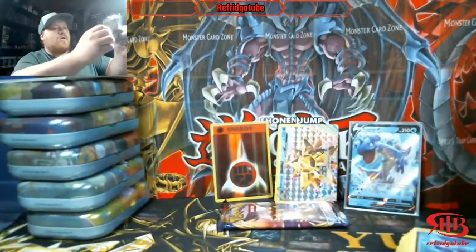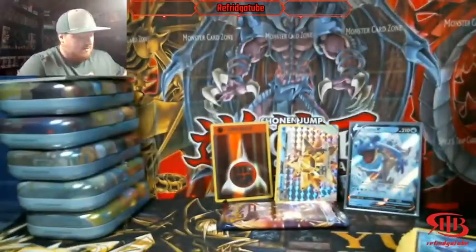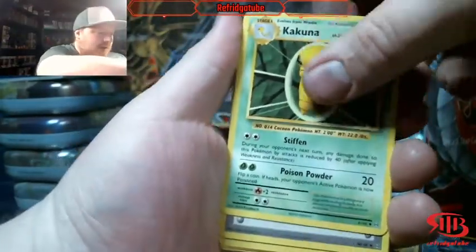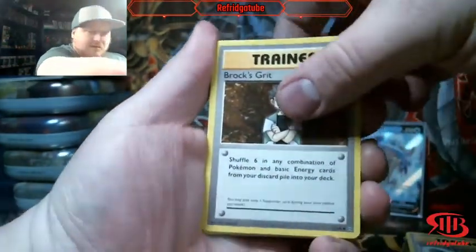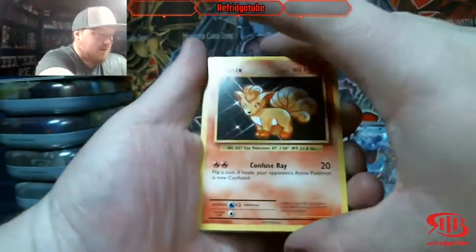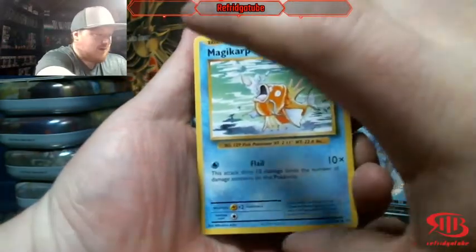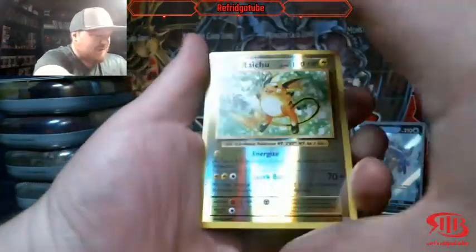I'd like to think so - why not? Gotta have some positivity. No matter how dark the times are, you gotta think positive - most definitely. Can't always have negative thoughts. Brock's Gym, Rattata, Vulpix - they don't want to slide right now. Magikarp, Gastly. Reverse Holo Raichu - that's a nice pull.